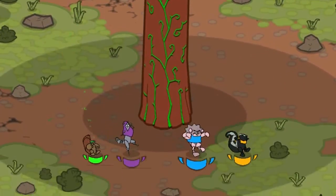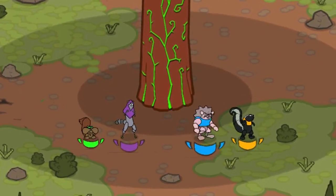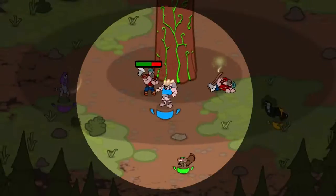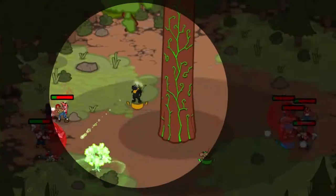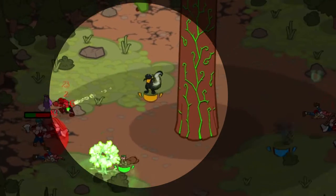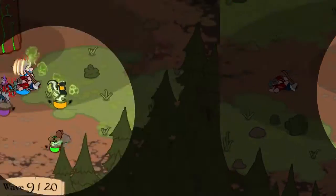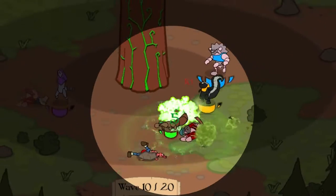We went with a class-based structure for Nuts. We have four different characters: the hedgehog, the squirrel, the skunk, and the raccoon. The hedgehog plays more of a tank role. The skunk is a ranged DPS with some area effects. The raccoon is an assassin — he moves in and out of battle quickly. And the squirrel is a healer, but he can also still fight.